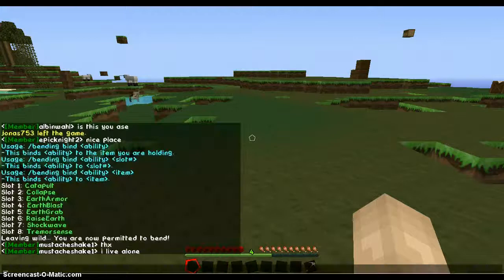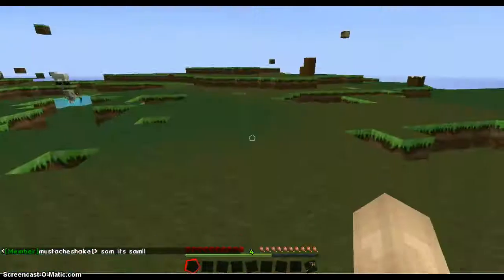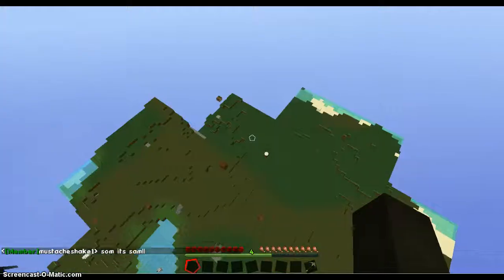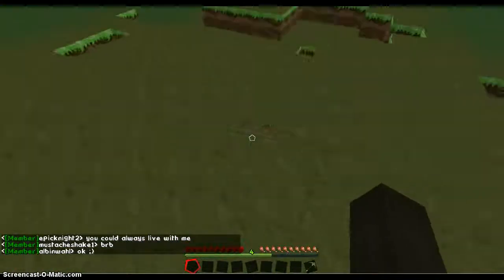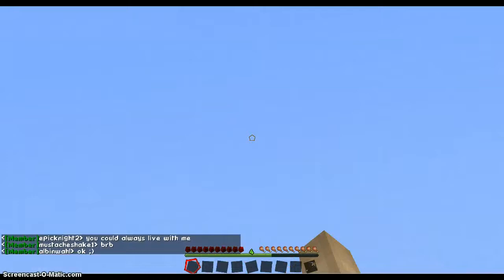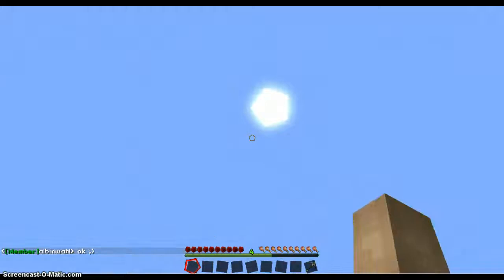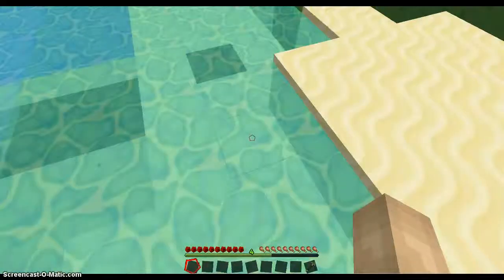For my first slot I have catapult. You just click — it doesn't always work on the server. There it is — I catapulted! Sometimes you want to click with your fist, but if you use your fist and right-click it goes way higher.